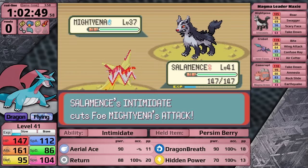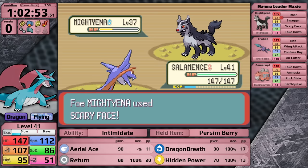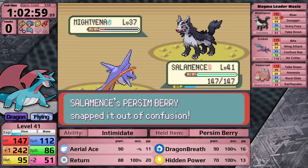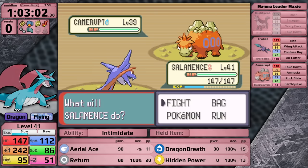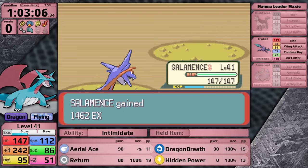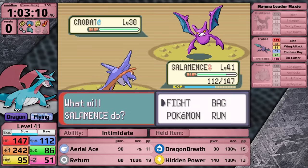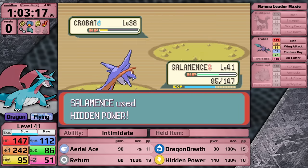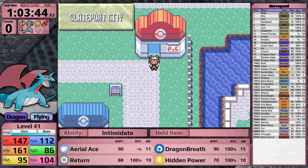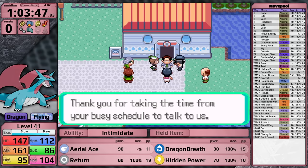The next major battle is against Maxie. We trade Intimidates again, then I use Dragon Breath because now my special attack is higher than my physical attack. Mightyena uses Swagger, boosting my attack stat, and I heal the confusion with a Persim Berry. I finish Mightyena, he sends in Camerupt next - Return crits and knocks it out in one hit. Last is Crobat, which moves first because I got hit by Scary Face. It confuses Salamence causing one turn of self-inflicted damage, but that's not enough for Maxie to win.